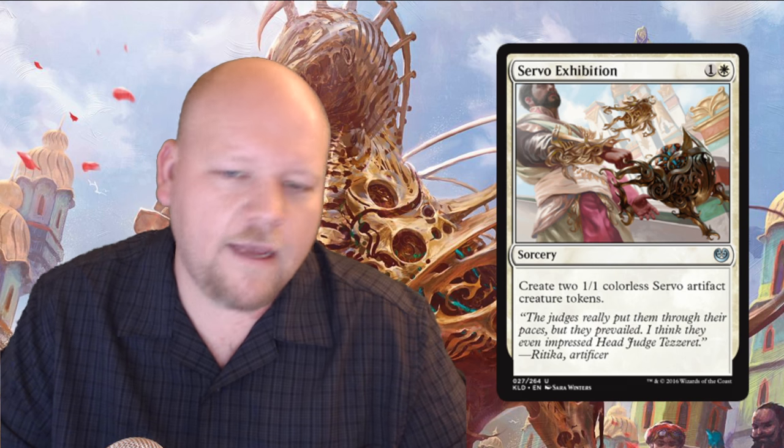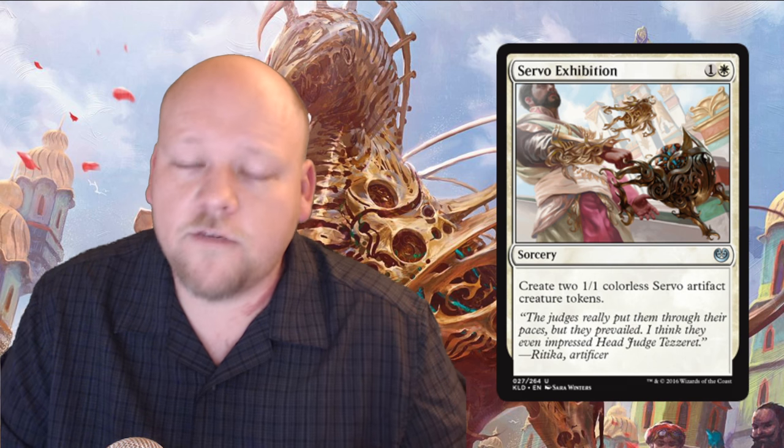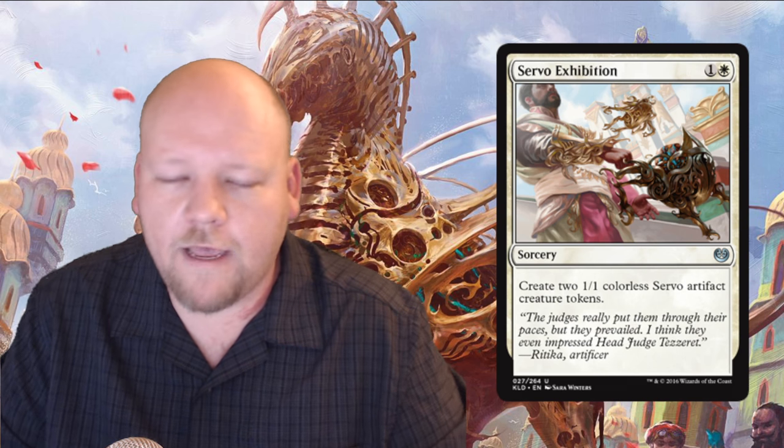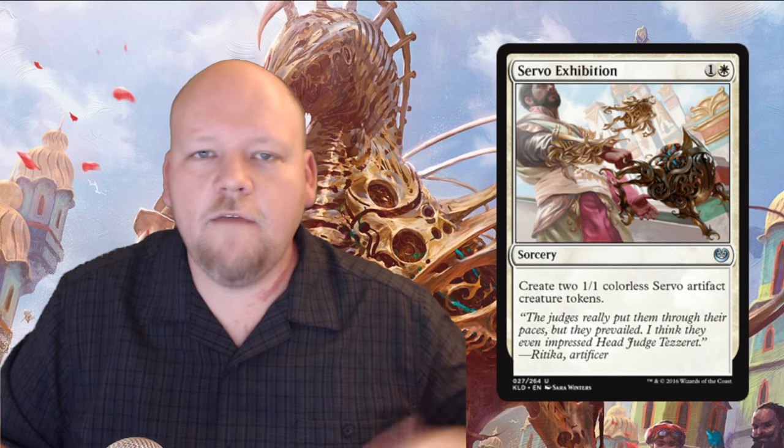Servo Exhibition is a white and one generic mana uncommon sorcery that creates two 1/1 colorless Servo artifact creature tokens. Very good card — two mana for essentially a 2/2 split into two bodies. It'll give you two enter-the-battlefield triggers for artifact synergies, and that sometimes matters particularly in white-red decks. It's not Raise the Alarm, it's sorcery speed, but it probably triggers what you're looking for. It's a great two-drop that you need to do something early in the game, and it should be getting lots of awesome triggers as a result.